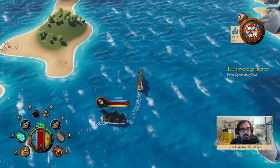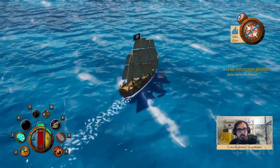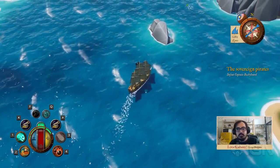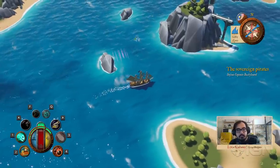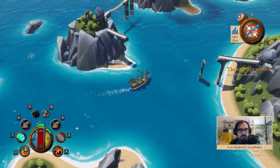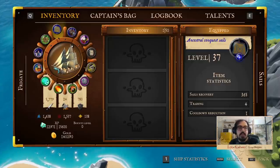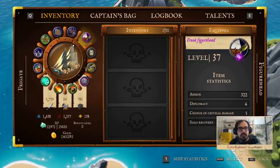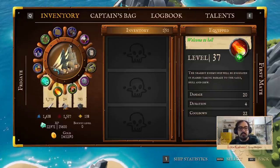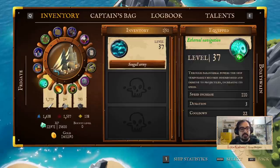Then we have the combat system. You have cannon barrages and you can swap cannonball types to attack either the sails — which determine the speed of the ship — the crew, which determines cooldown, or the hull, which is directly the life of the ship. The game is an Action RPG, so we have a full inventory that can be crafted and customized. Even the abilities are items that players can drop and keep on their ship, making each ship highly customizable in both aesthetics and gameplay.